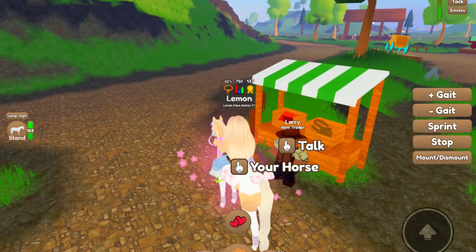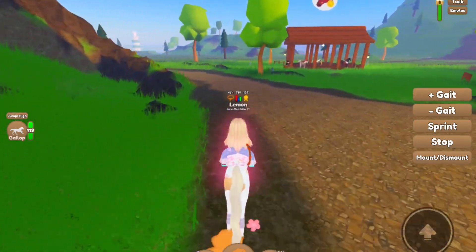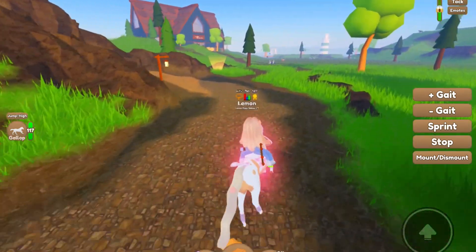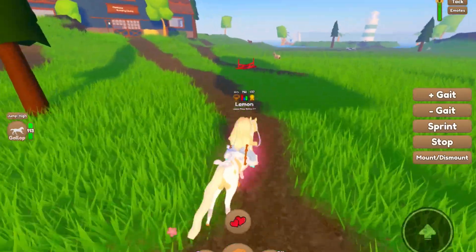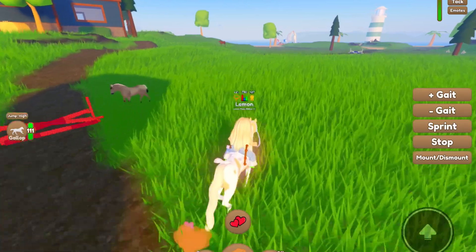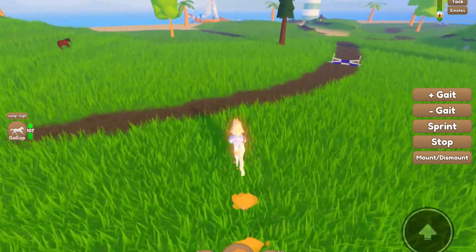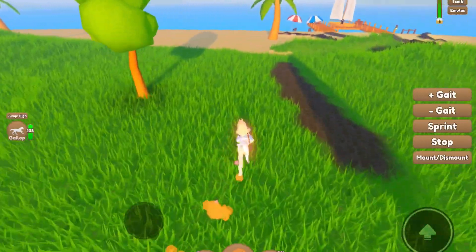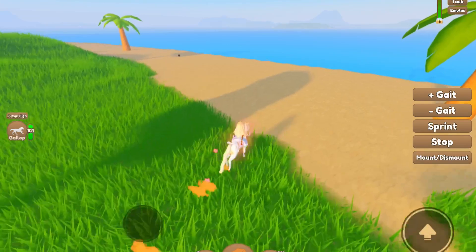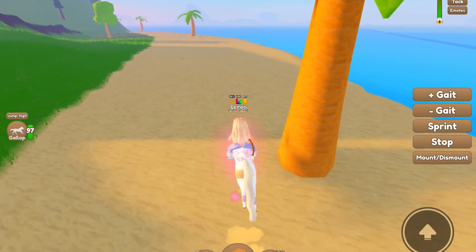The second way to get leather, rope, and fabric is to go along the beaches. If you go along the beaches, rope, leather, and fabric have a chance of spawning there. I'm just going to go ahead and search around the mainland beach real quick. They don't spawn super often, but I see them scattered throughout the beaches a lot.